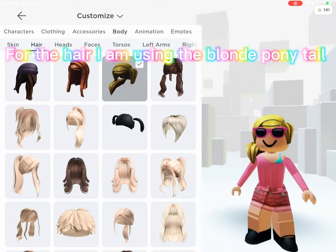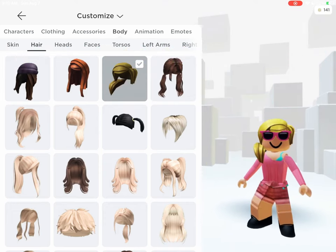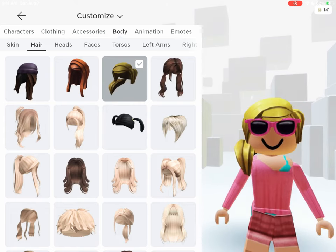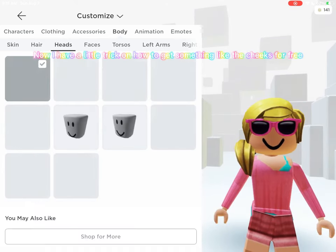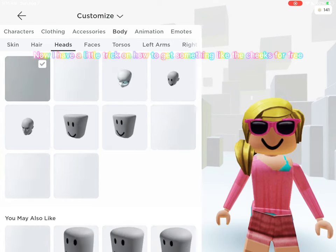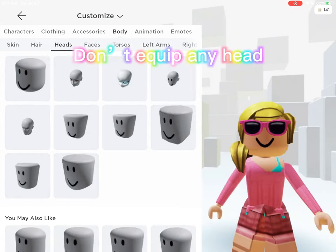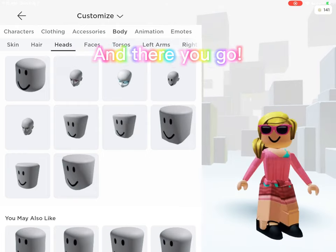For the hair I am using the blonde ponytail. Now I have a little trick on how to get something like the cheeks for free — don't equip any head. And there you go.